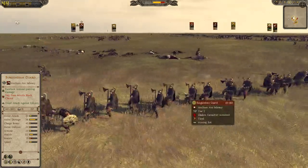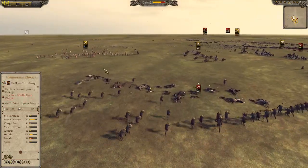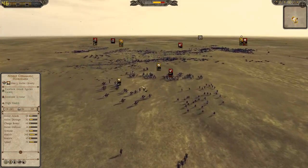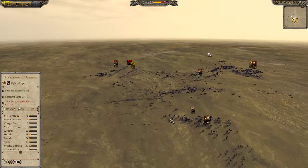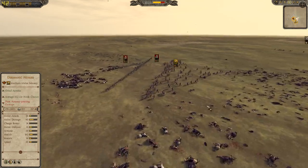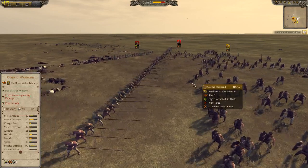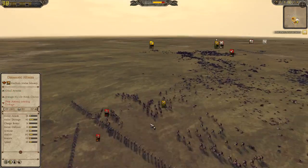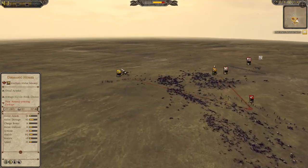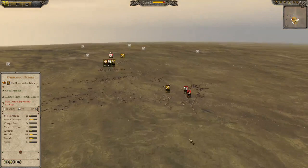The Burgundian guard didn't do too much — he just couldn't get the engagements needed. I just cycle charged him with cavalry, so not a real chance for that general. The pikes are coming in, but I don't really care about the pikes because they're not even a high tier unit. The Gothic Hornbound even came back from routing.